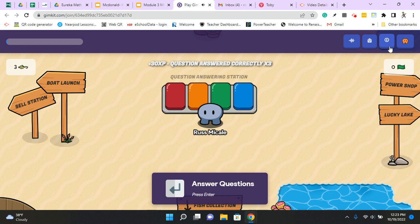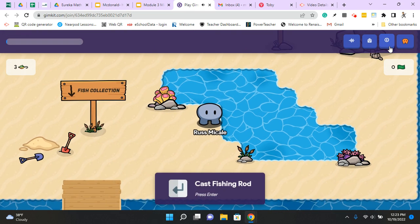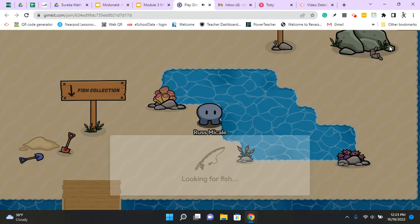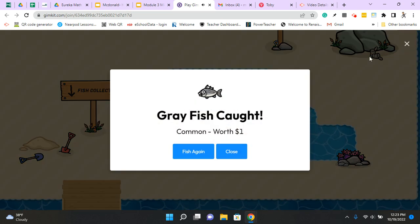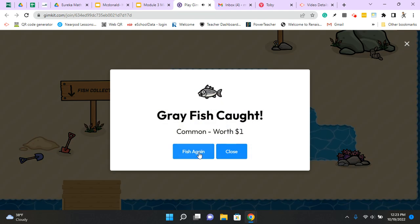I can find some water to go fishing. We have a little pond down here. I can hit enter to cast. And caught a fish — common fish worth a dollar. Fish again. Caught another one.